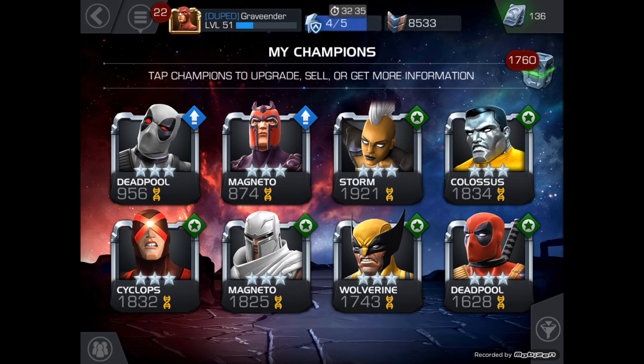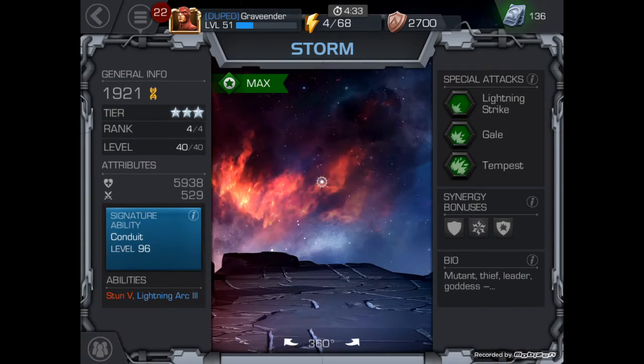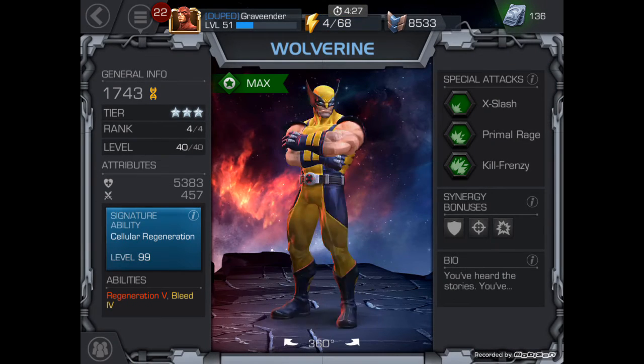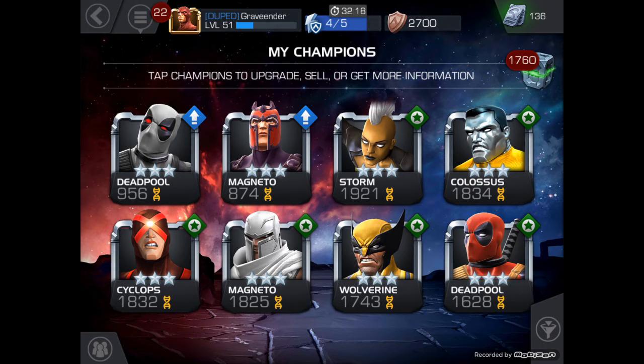Now let's find our three-star Deadpool — this is helping him get built up more. Take him to 25 — slowly but surely he's getting built up more. It's going to be hard to overtake any of the rest of these guys considering their levels. Storm's at 96, and the lowest one is Wolverine — but he's fully maxed out. I should have known that because I've got his signature stones from the other ones.